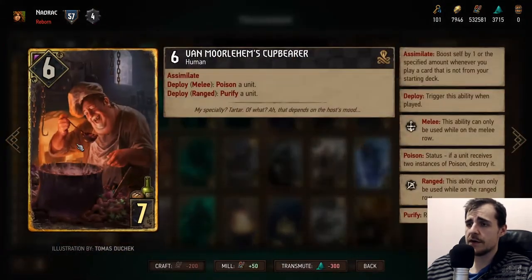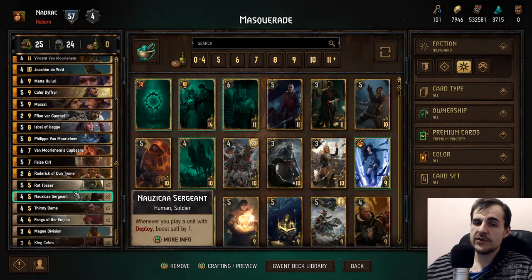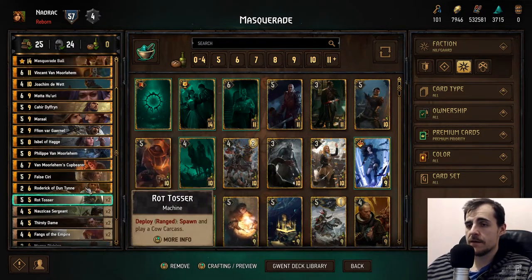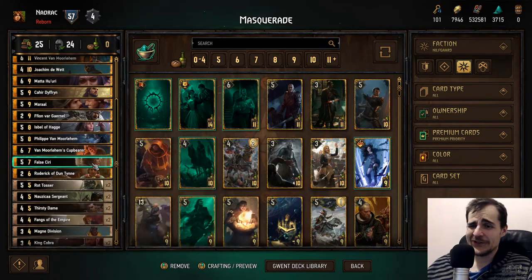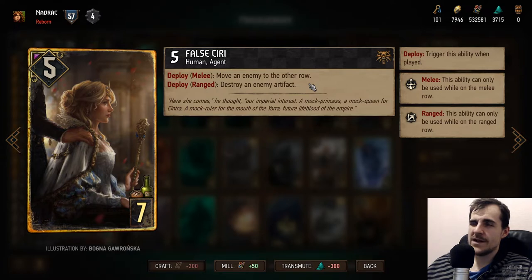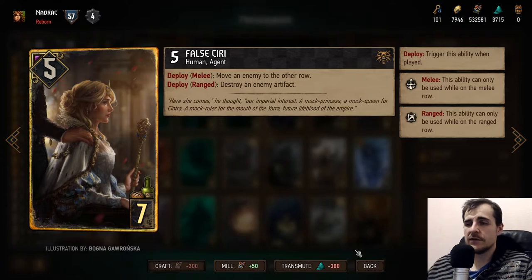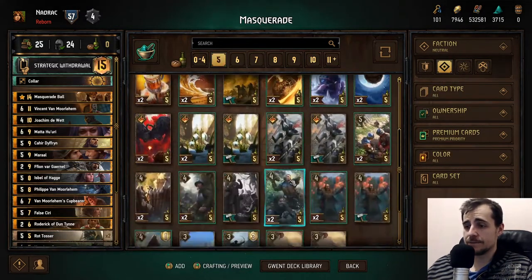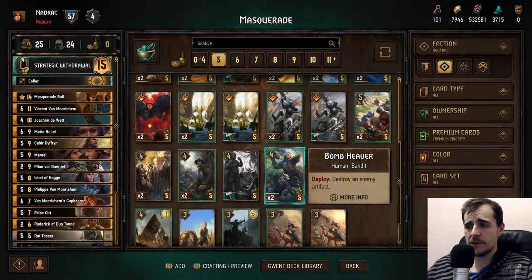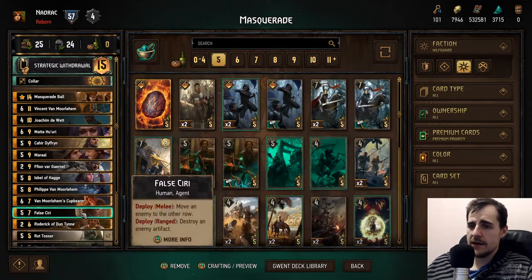The Cupbearer poisons a unit and can also purify a unit, with an assimilate that triggers rarely. Poison is our main control tool. We also have an artifact counter. I prefer False Theory for artifact countering because she also has movement, making her less useless if she doesn't find an artifact. She also has a slightly higher base power. It doesn't feel as bad to hold a False Theory last round compared to holding a Bomb Heaver, since you can get some move value even if you don't find an artifact.